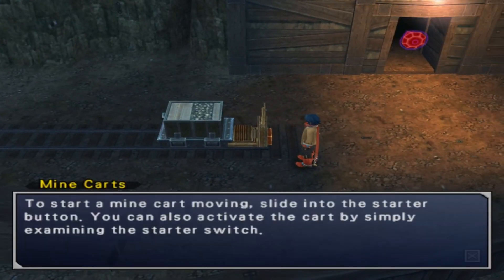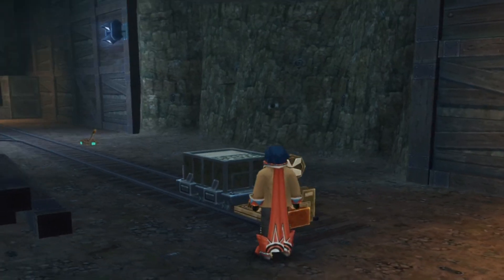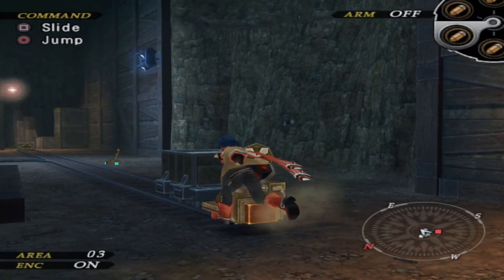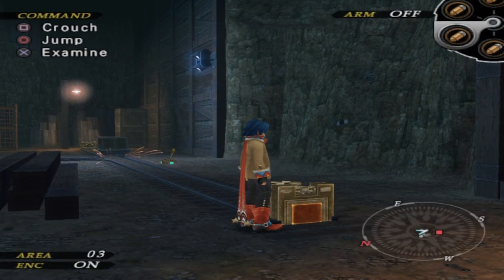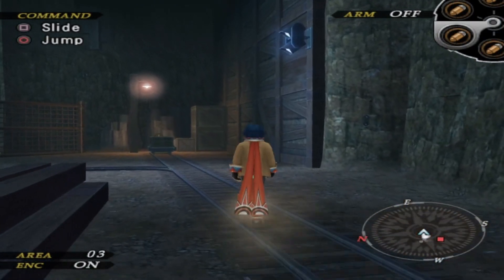Yo, mine cart! This is like the fifth RPG I've played with mine carts. Wild Arms 2 has mine carts in a dungeon, Breath of Fire 3 — that's my go-to example — Arc the Lad 2. Unless I'm forgetting one, this is the fourth game with mine carts I've experienced. To start the mine cart moving, slide into the start button — you can also activate the cart by simply examining the starter switch. The joke is that mine carts aren't used enough in RPGs.